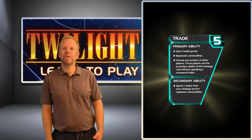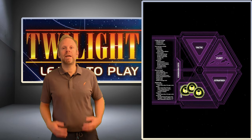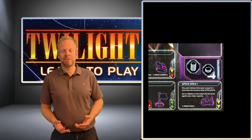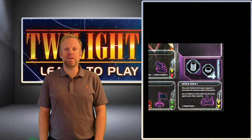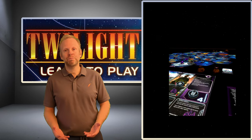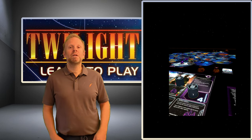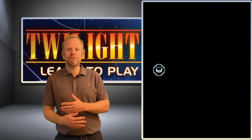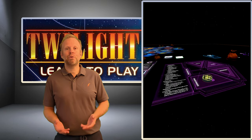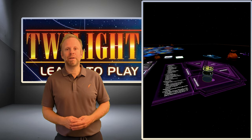The trade strategy card is all about trade goods and commodities. First of all, you get three trade goods, and you can think of these as money in the game, and then you get to replenish your own commodities. But initially they have no value to you. You can think of commodities as products that your own faction produces and therefore has plenty of, and the same goes for other factions. So when you do exchange commodities, you are actually trading low value products for high value products, and therefore you can convert these into trade goods. That is one of the ways you can make money in this game.